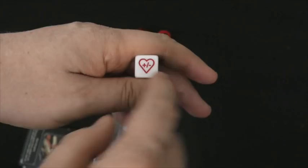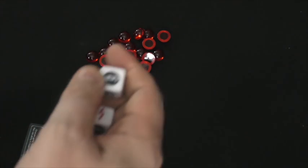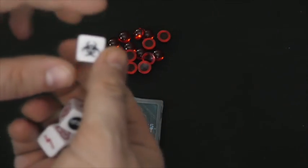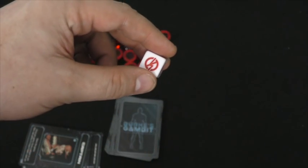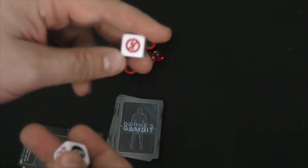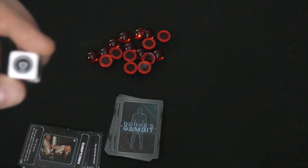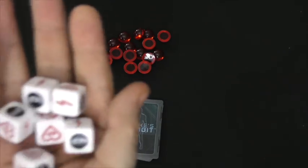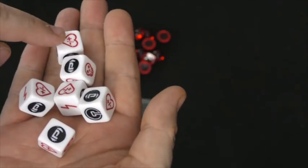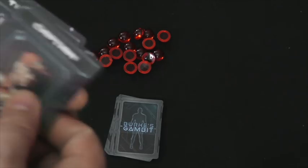The different die symbols do different things: one lets you add or subtract health from somebody; one lets you look at the parasite card of the player to your right or left; one lets you quarantine someone so nothing can be done to them; one can be played out to cancel the next engine symbol, keeping the game going a little longer; one lets you look at someone's affiliation to see what team they're on; and there's an instant kill die as well. Mostly you'll be hitting other players for damage and checking to see who has the parasite.